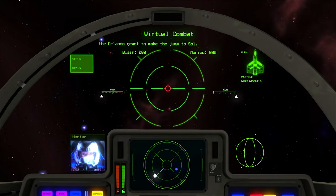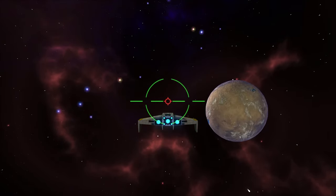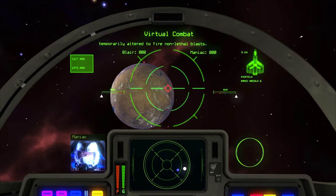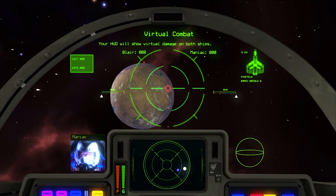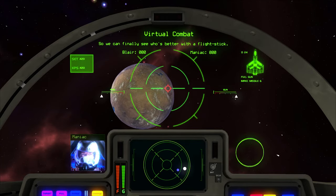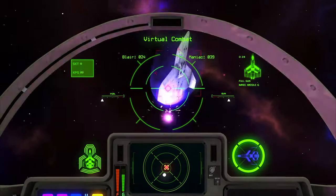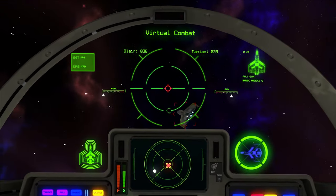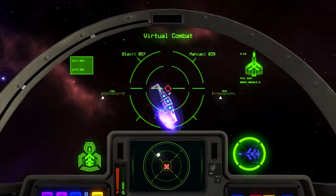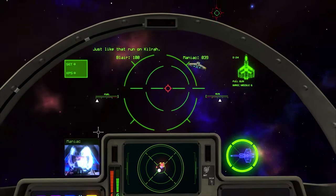We're scheduled to hop a shuttle at the Orlando Depot to make the jump to Seoul. Just to make it interesting, I got a surprise for you, Colonel. I know you've always wanted to take a shot at me, so here's your chance. Our guns' power generators have been temporarily altered to fire non-lethal blasts. Your HUD will show virtual damage on both ships. First one with 100% damage is the loser, so we can finally see who's better with a flight stick. What do you say? You're on. Let's see if you still got it, farmer Blair.